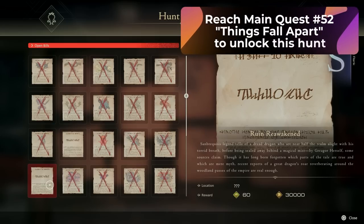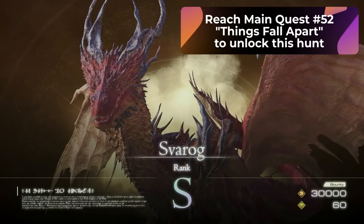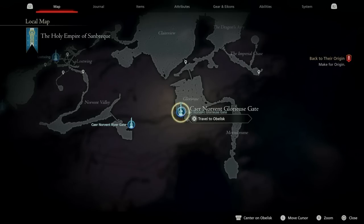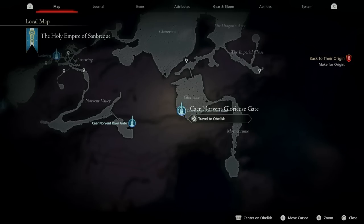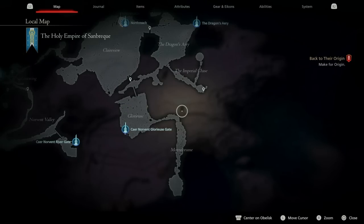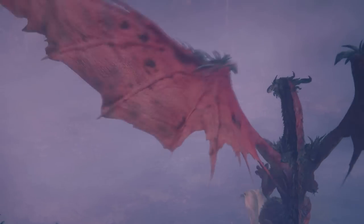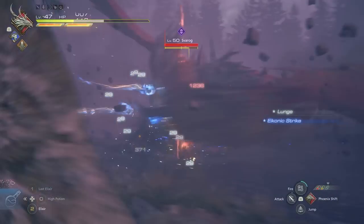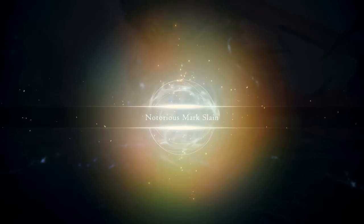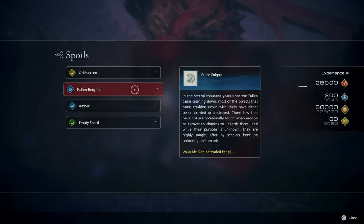The next hunt is called Ruin Reawakened, and the hunt is Svarog, a level 50 dragon. You'll be able to unlock this after main quest number 52, Things Fall Apart. To get to this hunt, go to the Holy Empire of Sanbrek and go to the Caer Norvent Glorious Gate. From this gate, go all the way to the east and run through Mourn Broom. Go down the narrow pathway until you come out into an open area, and that's when the hunt will show up. It's going to be a giant dragon with many fire attacks. Once you take it down, you'll get one Orichalcum, one Fallen Enigma, one Amber, and one Empty Shard — everything besides the Orichalcum can be sold for money.